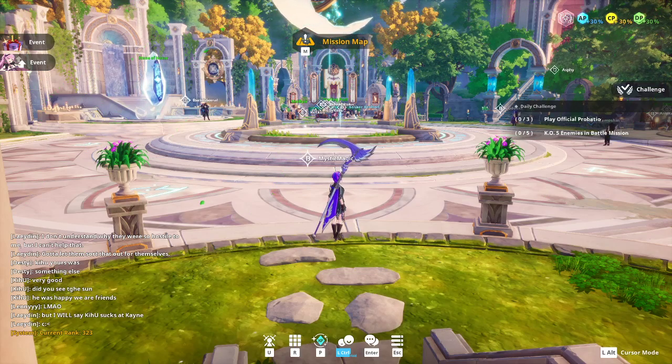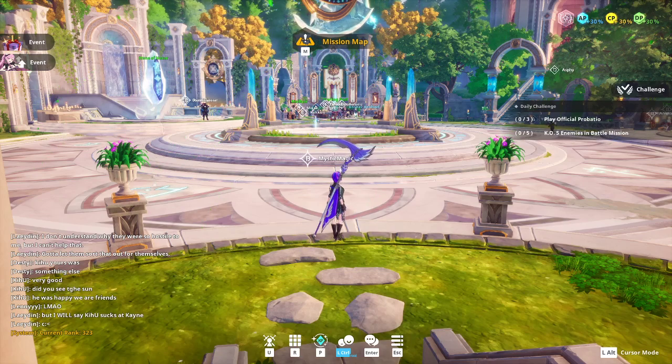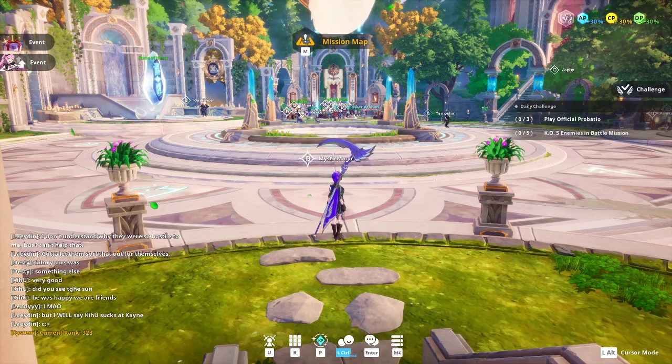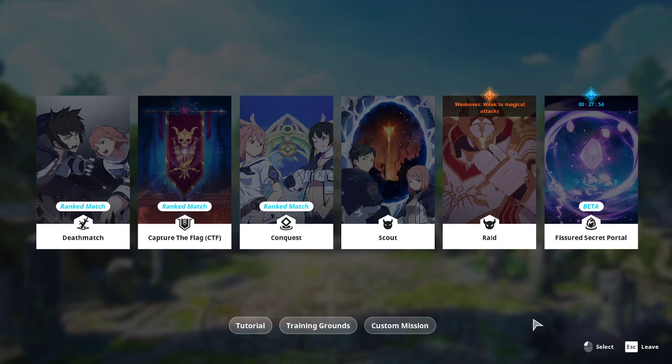When you make a new character in this game, the tutorial is completely different now. You should be put into a tutorial that teaches you the basic commands if you are creating a new account and you're a new player. If you're a returning player, or if they didn't give you a tutorial, look at the top of my screen — it says Mission Map and shows the M key. Hit M and you'll see at the very bottom left, circled with my cursor, is the tutorial.